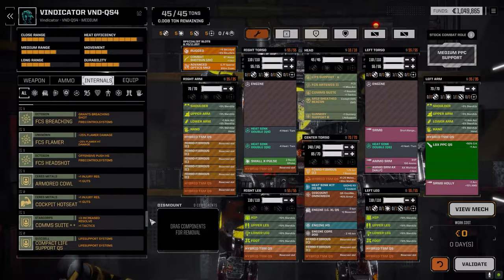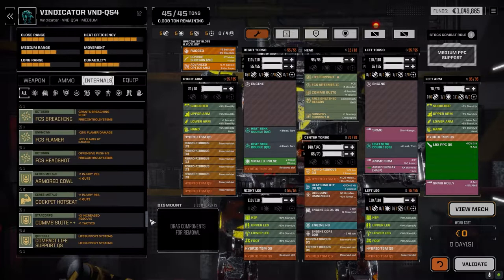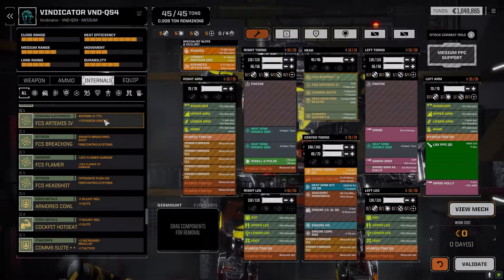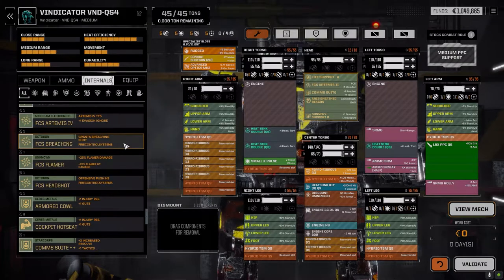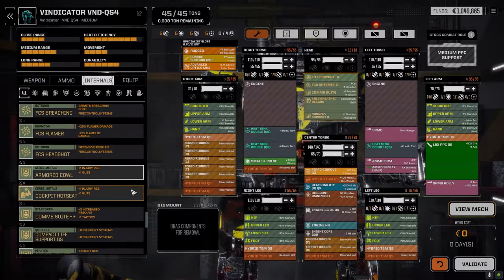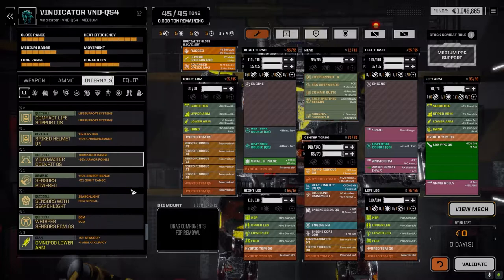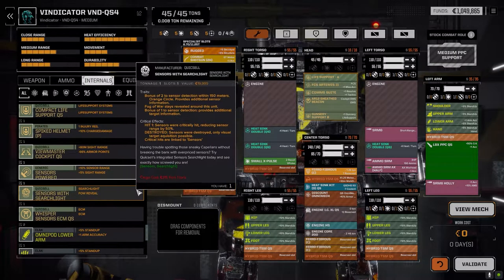We don't have much electronics left to drop in the mechs — we've got a weird eclectic mix of niche stuff: an Artemis build for a missile mech, a breaching shot build for something with a heavy AC weapon, a flamer build. Nothing we can really take advantage of with the mechs we have right now.